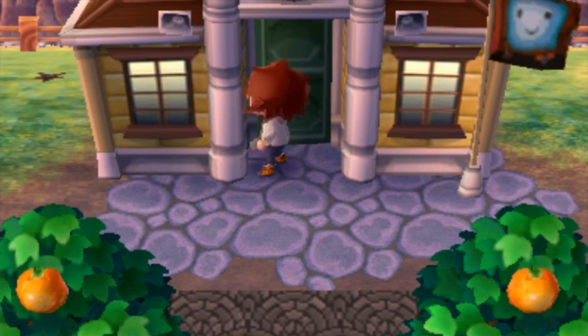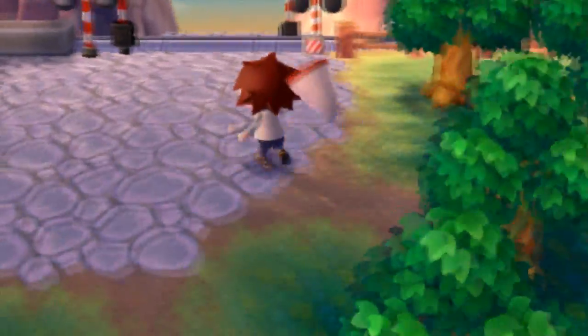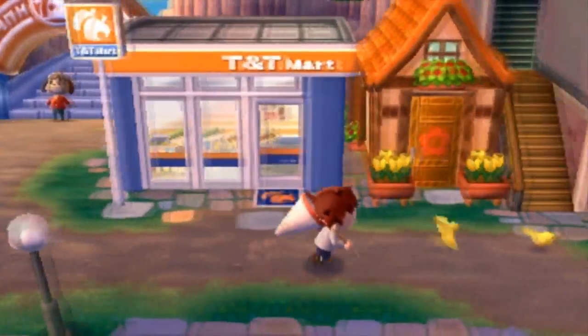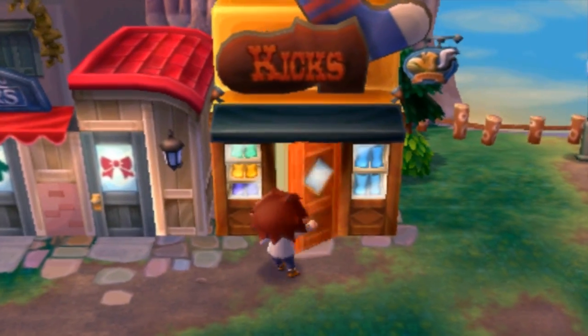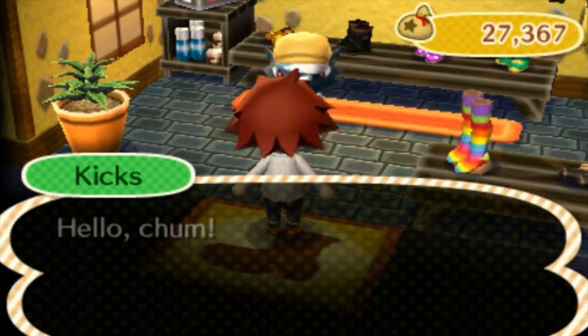Let's go to the shoe store. After the shoe store, we'll talk to Abel and do all our Main Street stuff. Then I want to save and quit and reload the game to see if something will happen — because after you get TNT Mart, someone is supposed to approach you with the idea of building the club. I just haven't had anyone come up to me yet, so hopefully that'll work.